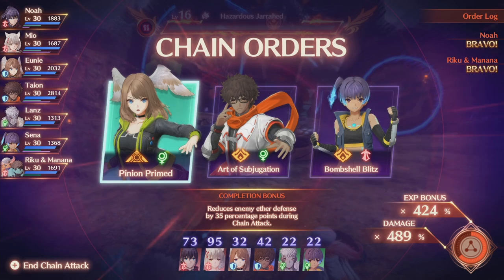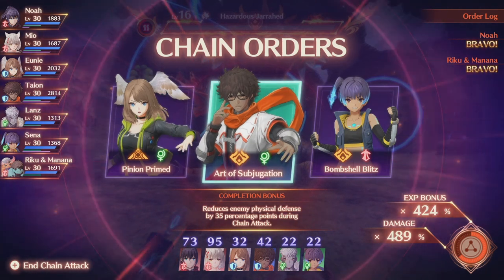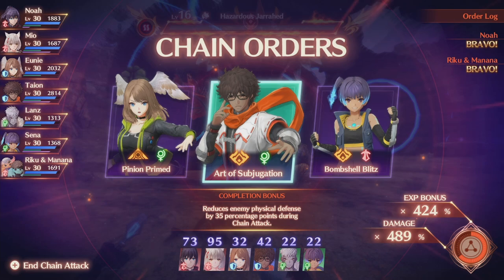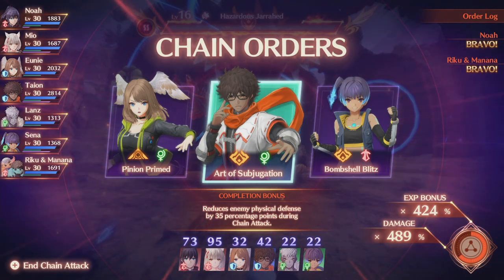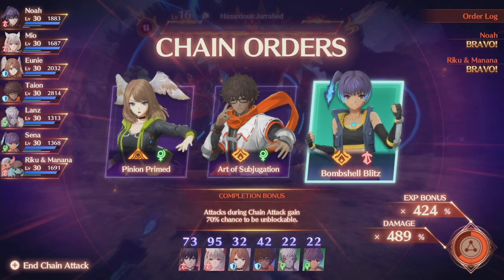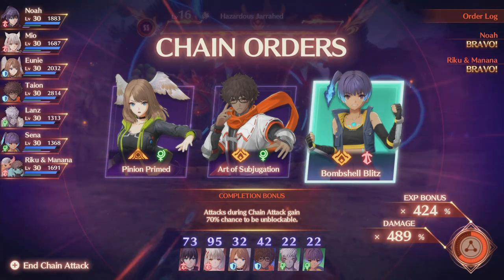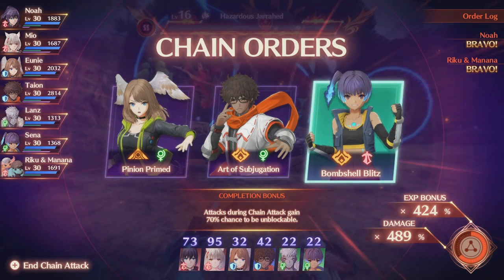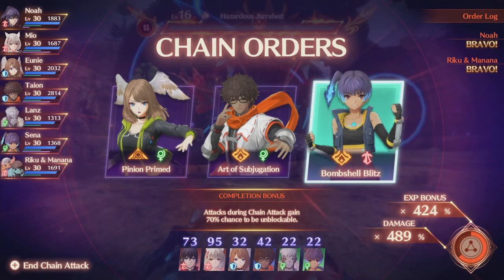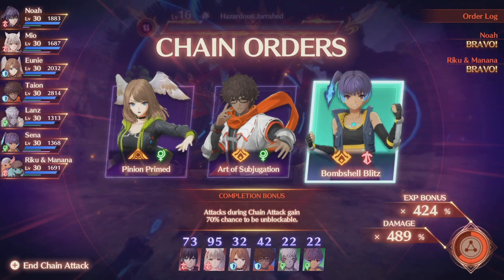The way Ouroboros works in chain attacks: when you pick a character and then pick their complementary character during one of the orders as well, it will trigger an Ouroboros. For example, Tyon pairs with Uni, and Sina pairs with Lanz. So if I pick Sina here, and then on the next round one of the card options is Lanz and I pick him, then the following round will be an Ouroboros. If you complete that when you're out of chain attacks, it will force an Ouroboros round, giving you another chain attack round. Combine that with a hero card and the Ouroboros, and you can get five rounds of chain attacks instead of three.